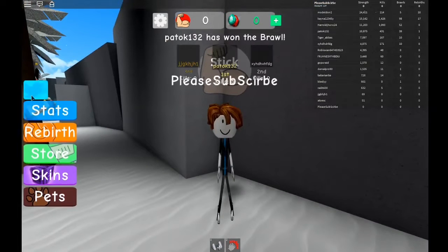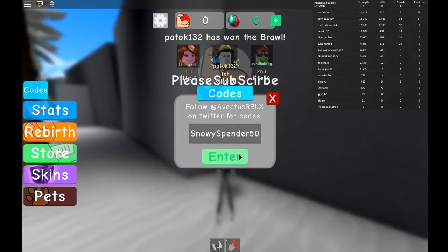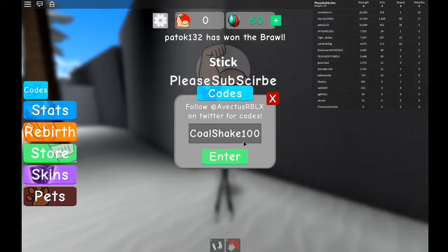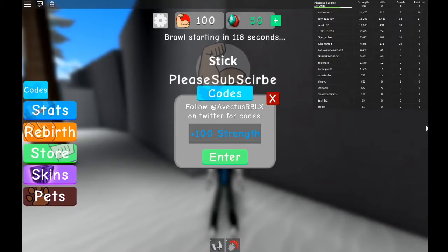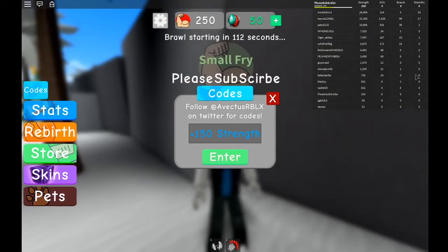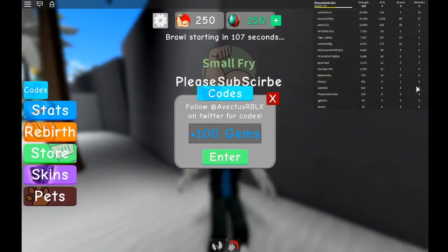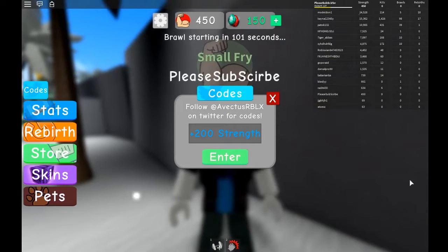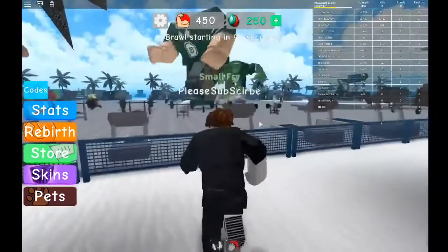Press the codes button up here and start with 'snowy spender 50' — you get 50 gems. Then type 'cold shake 100' and you get 100 strength, instantly buffed. 'Santa lifter 150' gives 150 strength. 'Christmas 100' gives 100 gems. 'Blizzard lifter' gives 200 strength. 'Festive spender 50' gives 50 gems. And 'cool gifts 50' gives 50 gems.